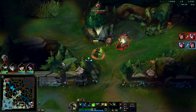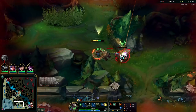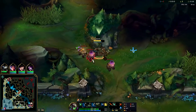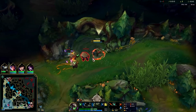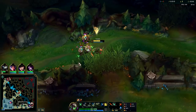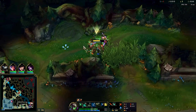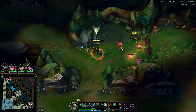We Q'd and auto-attacked, and then it couldn't see us so it didn't chase. I'm surprised the big one could auto me from there — but if you do it properly, the big one shouldn't be able to hit you. Any ranged jungler can take Krugs pretty easily for that reason. If you start it with Smite, it's a bit of a freebie.